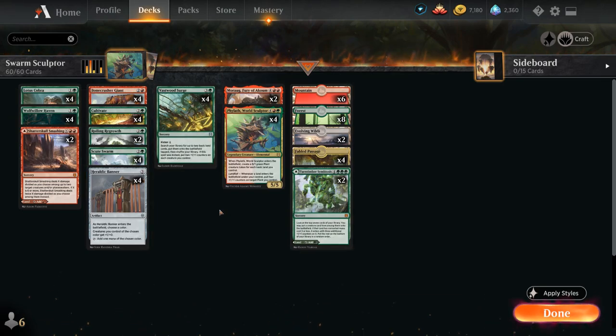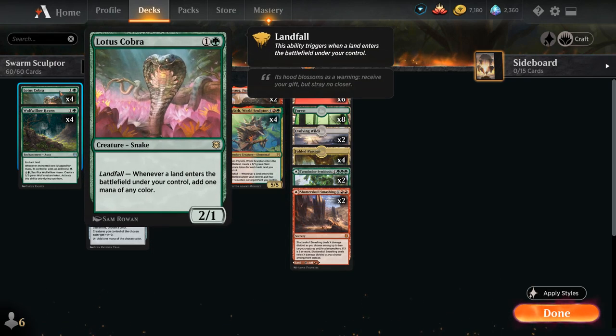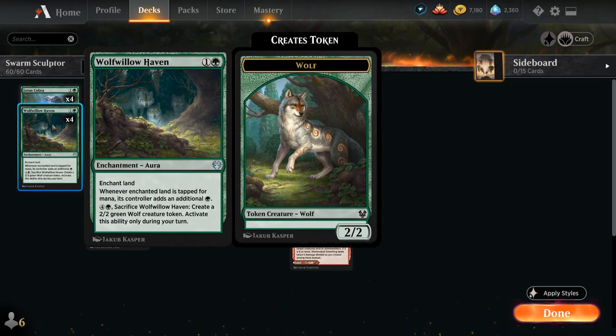We do want a lot of ramp to get Fil in play quickly, so we've got our full playset of Lotus Cobra making 1 mana of any color with landfall, as well as Wolf Willow Haven, a 2-mana enchantment aura that can enchant one of our lands to then produce additional green mana.